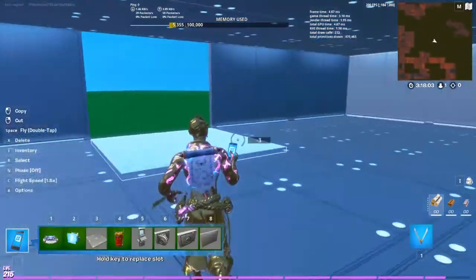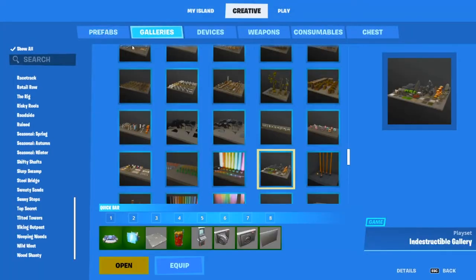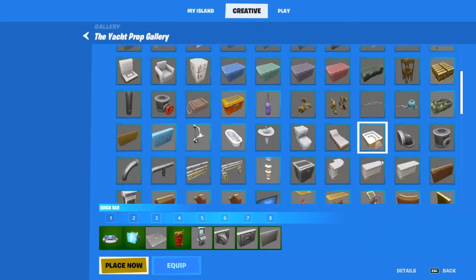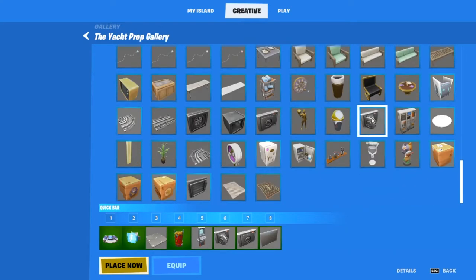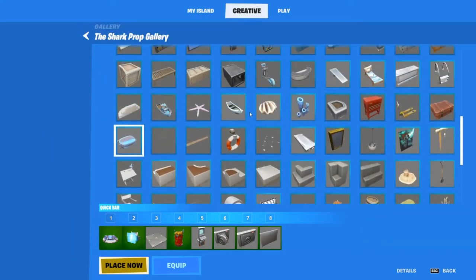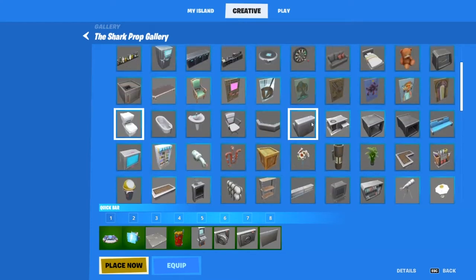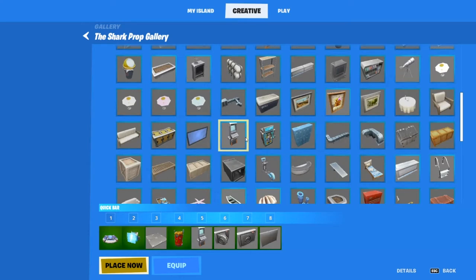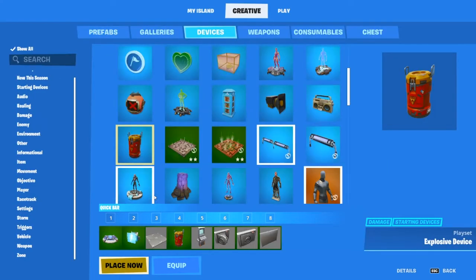First, go to the galleries, then go to Top Secret, go to your property and scroll down to get these two vault pieces. Once you've got them, put them into your slots. Then go into the Shark gallery and look for this piece right here.